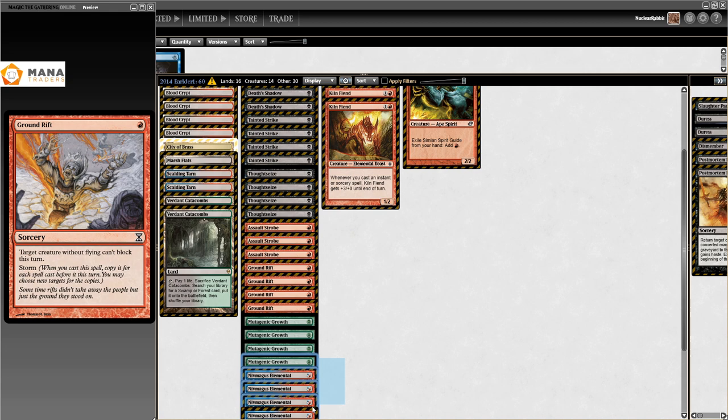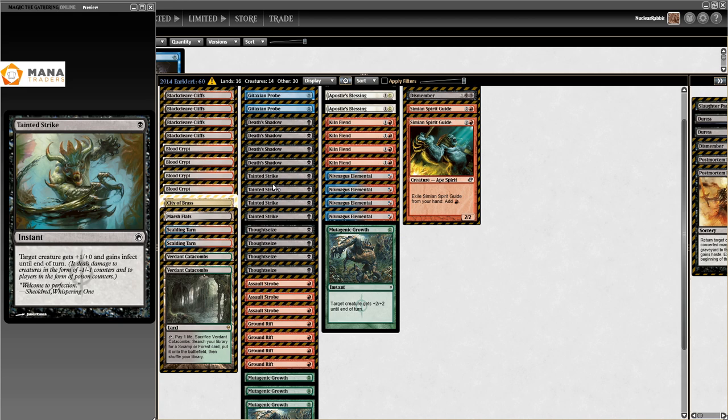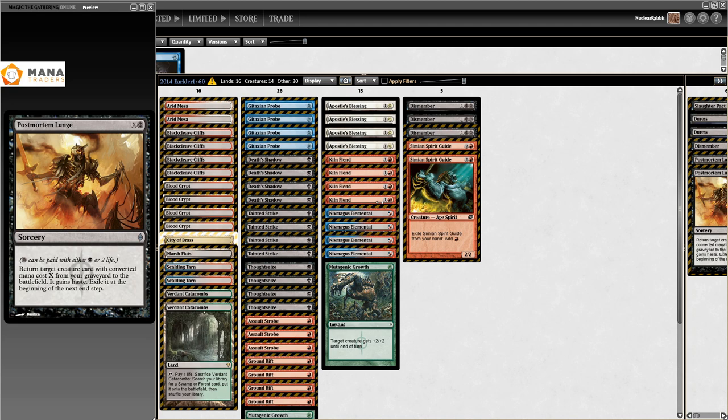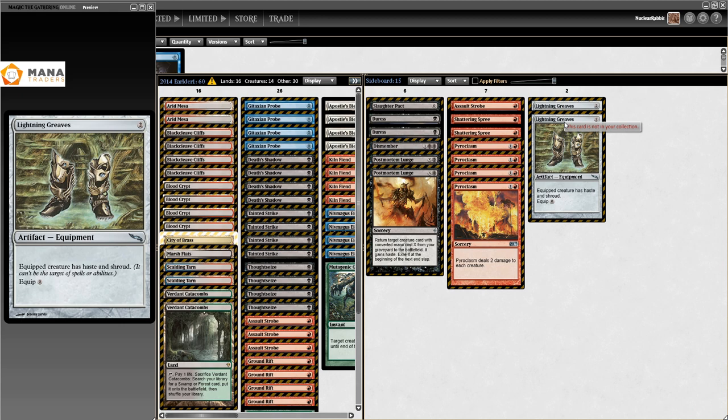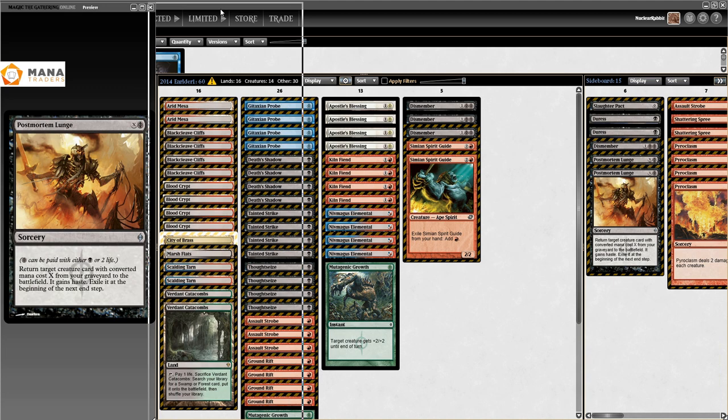With the Niv-Mizzet Elemental at the bottom, you get it out, play a one-drop, try to get it big enough to either kill your opponent on the spot or give it Tainted Strike for infect and kill them that way. Definitely just a 'get you dead' deck. Post-Mortem Lunge is in here - I don't know why this card isn't seeing more play, it's extremely powerful and people underestimate it.